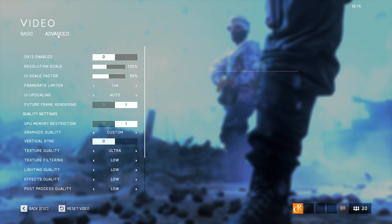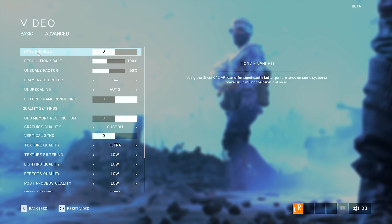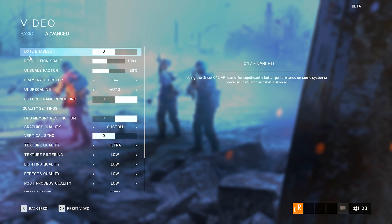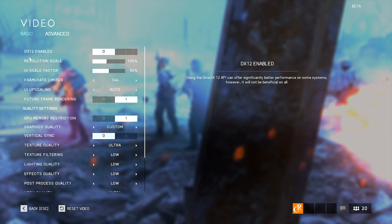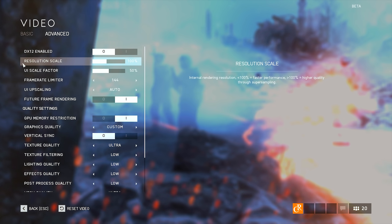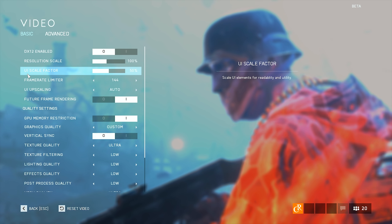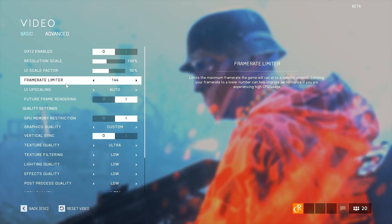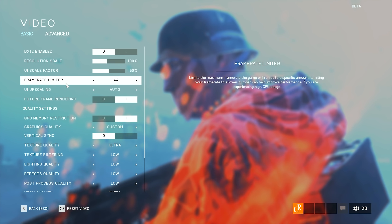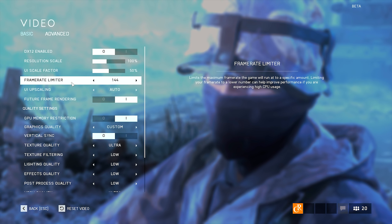Going over to the Advanced tab, we've got a couple of settings here as well. DirectX 12 is disabled in my case because my graphics card doesn't support it — you have to check for yourself. If your card supports it, I recommend you enable it; if it doesn't, just leave it disabled. Resolution scale — leave it. UI scale factor — also leave it at default. Frame limiter — make sure it either matches your monitor's refresh rate or is set to unlimited. In my case, it's set to 144 because I have a 144Hz monitor.